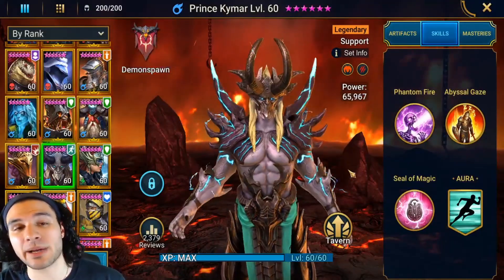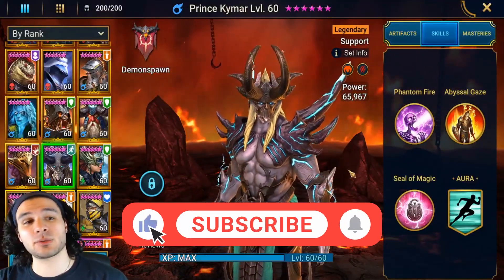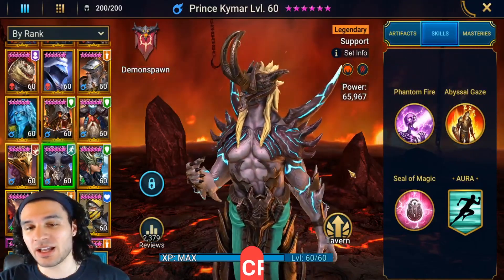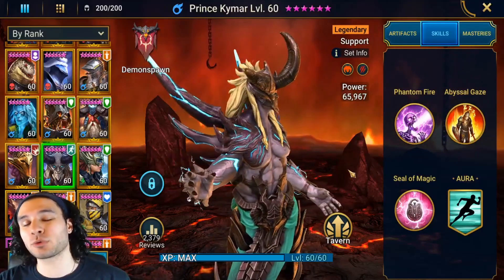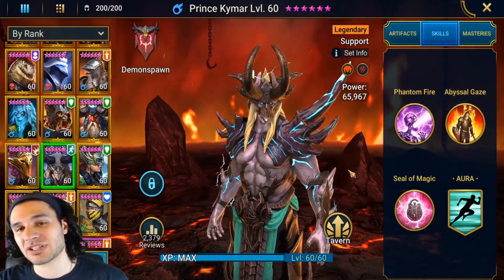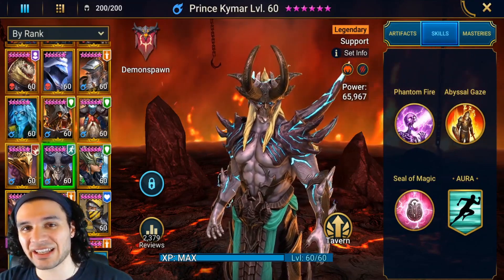What's going on guys, it is Murder Rank here back with another champion spotlight video. We're going to be talking about the demon spawn legendary Prince Kymar today — support legendary — but don't be fooled by the title support, this guy does a ton of damage. First let's go over his kit and what he can do.